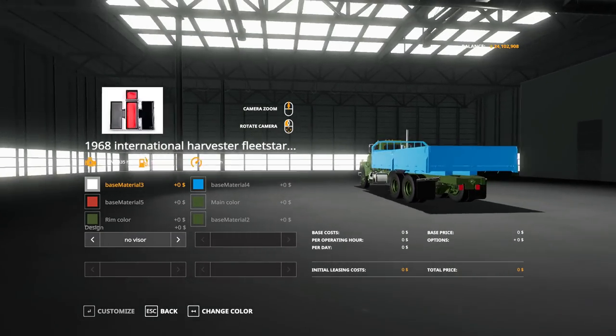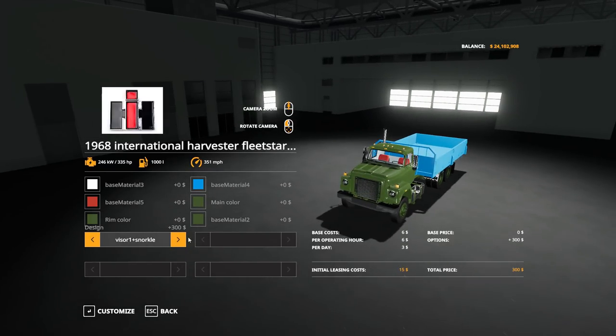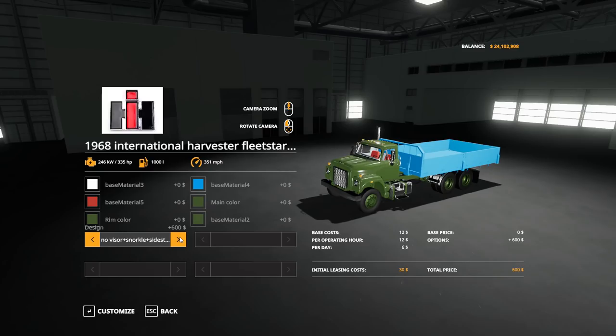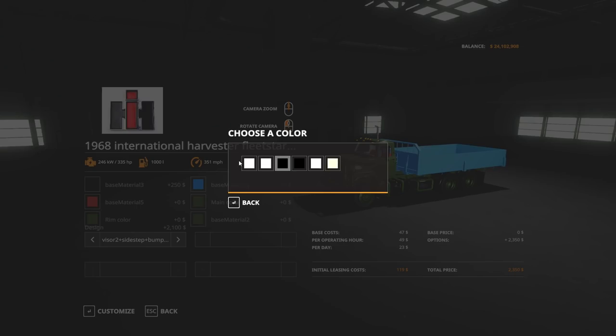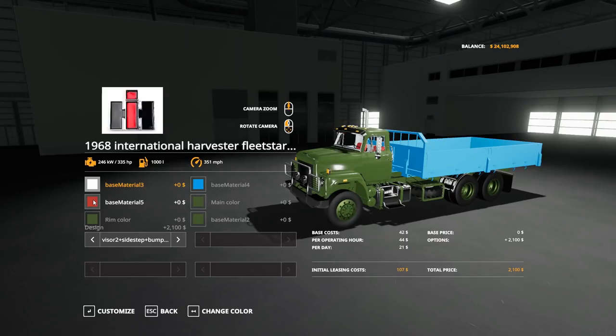Let's customize. We can't take the bed off. Visor one, visor two, no visor, snorkel. Sidestep — okay. Oh my god, there are so many options here. I want it without the snorkel — like that, we'll go with that. Base material — that turned... okay, we'll keep that. Chrome? It doesn't say the colors. We'll keep it the first one.